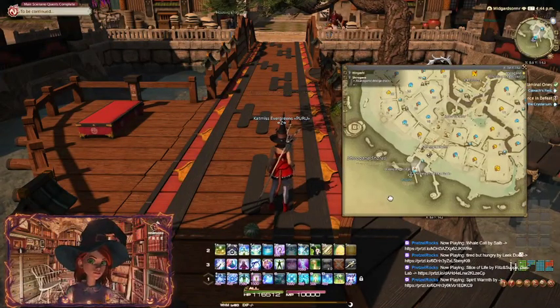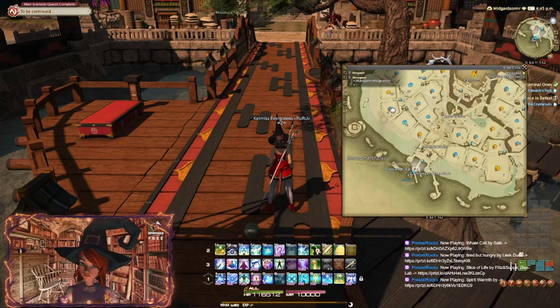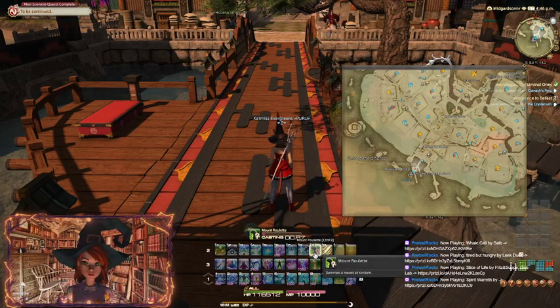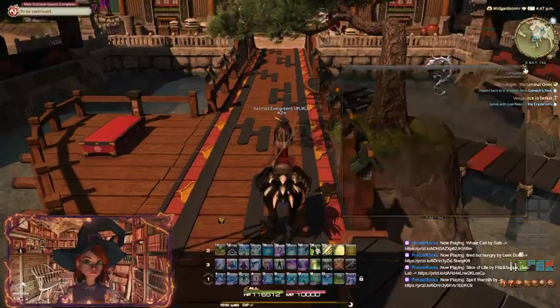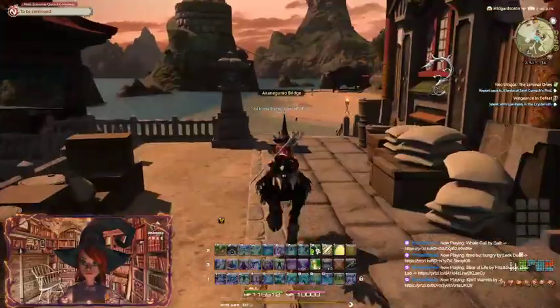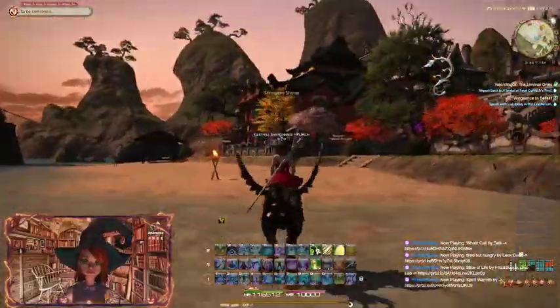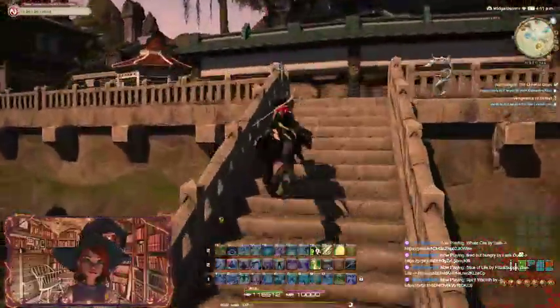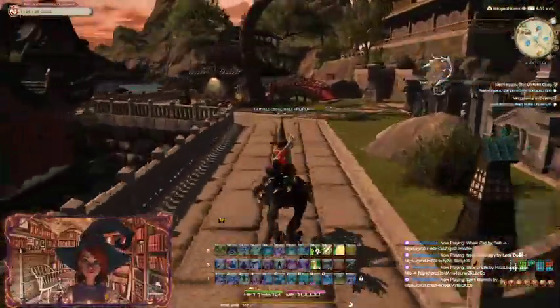Let's see where is Plot 21 — it's right here. Put a marker there and we will mount up. Well, they have a beach in Shirogane too. This is such a nice housing district. I really wish I could get a house here, but you know...